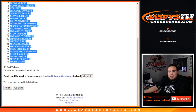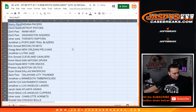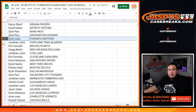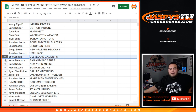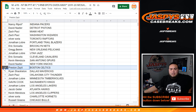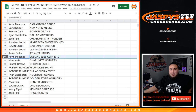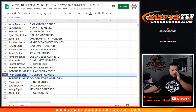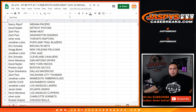Pacers down to the Suns. Nancy with the Bucks, Dave with the Pistons, Zach with the Heat, Wizards. Oliver with the Raptors, Jonathan with the Blazers, Eric with the Nets, Greg with the Pelicans, Jonathan with the Jazz. Eric with the Cavs, Kevin Mendoza with the Spurs, Dave with the Knicks, Preston with the Celtics, Ryan with the Mavericks. Zach with the Thunder, Jonathan with the Timberwolves, Gavin with the Kings, Jonathan with the Lakers, Jacob with the Hawks. Kevin with the Clippers, Oliver with the Hornets, Russell with the Bulls, Robert with the Bucks, 76ers Ryan with the Rockets. Robert with the Warriors, Zach with the Nuggets, Gavin with the Magic, Nancy with the Grizzlies, Zach with the Phoenix Suns.